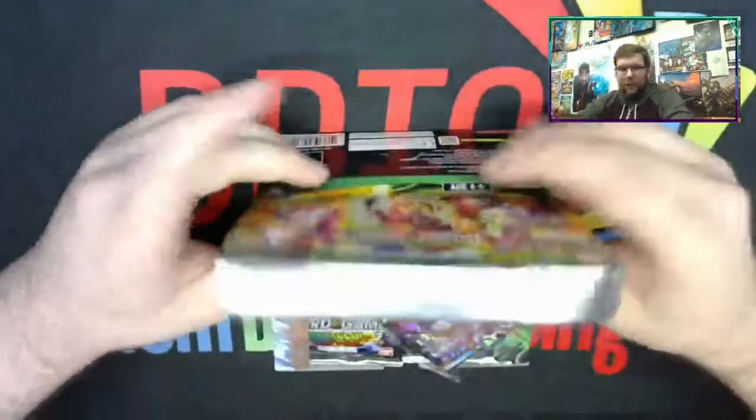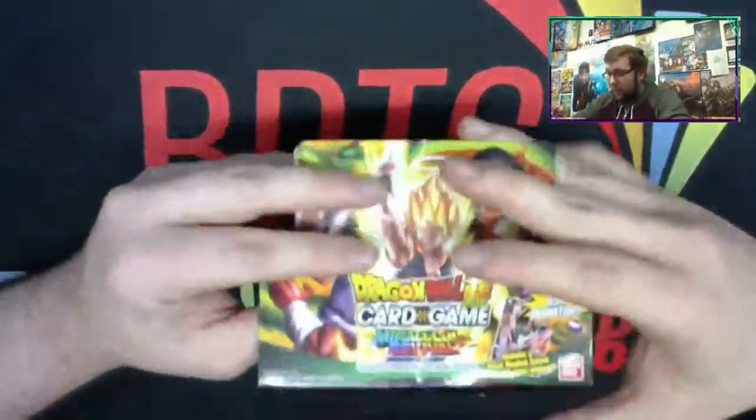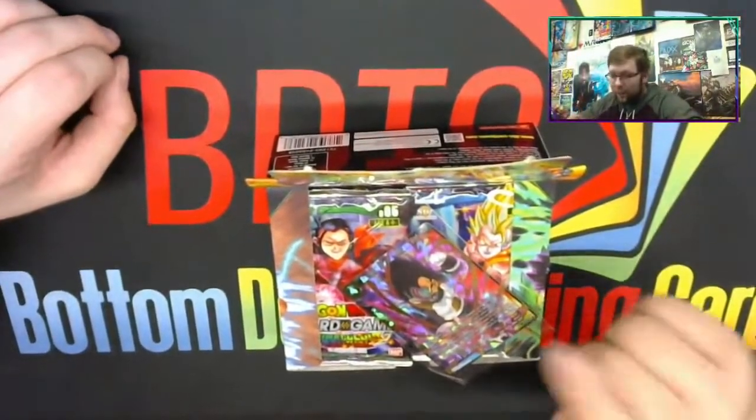Let's pop this open. We're going to do half of it in this episode and half of it in the next one, and we're going to see what we can get. I'm hoping for some Gogetas because I have an idea for a spicy Krillin deck, so let's see what we can pull here.